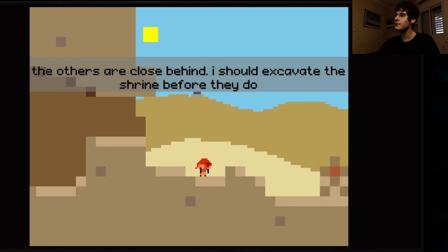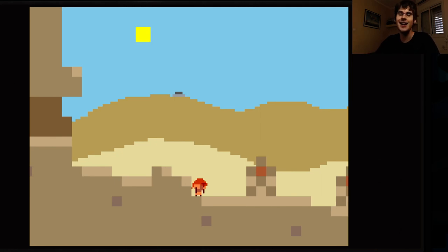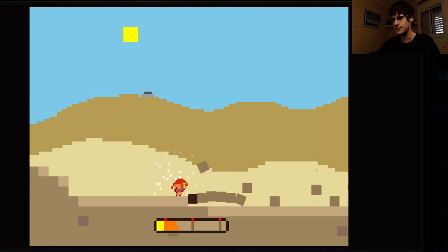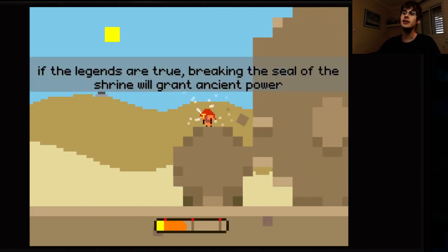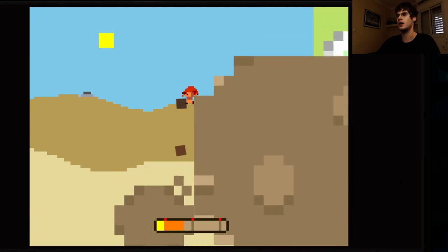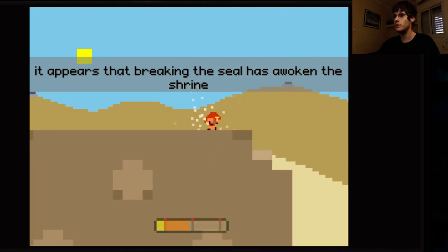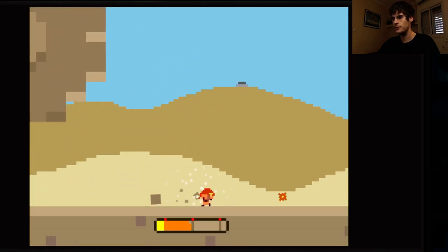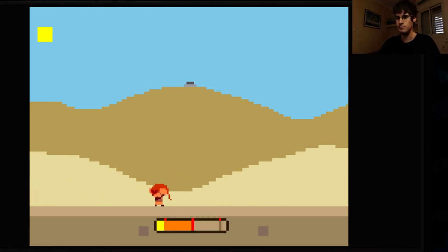"The others are close behind. I should excavate the shrine before they do." It gives you a little bit of a narrative, even though there's no actual time limit, but it's a nice little narrative that goes along with what the game does. "Whatever this once was, to me it's only a source of fragments." I can't really enter the shrine, so we climb up. "If the legends are true, breaking the seal of the shrine will grant ancient power." All right, we like ancient power. So I'll destroy this. "It appears that breaking the seal has awoken the shrine." These actually move around. Now as I break through the other barrier, I can shoot even bigger projectiles.